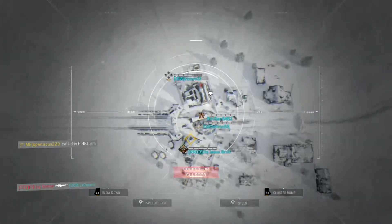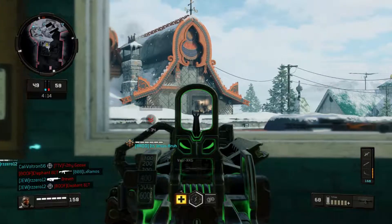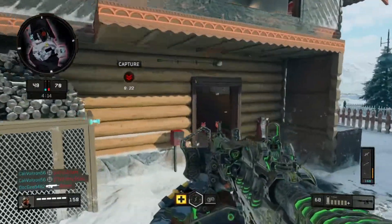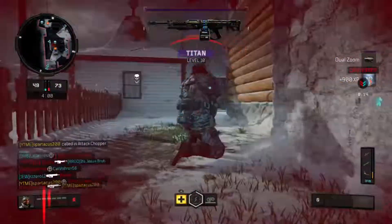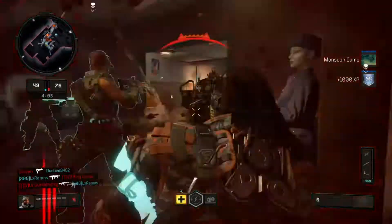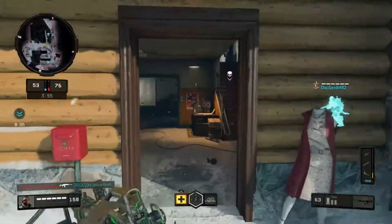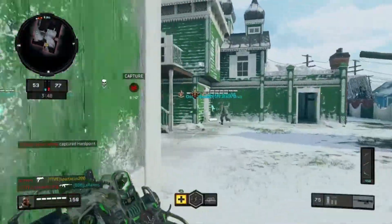Another thing about multiplayer that needs improvement is the Blackjack Shop — the special orders need to be cheaper. In Blackjack you can buy outfits for specialist characters, emblems, stickers, and all that with COD Points. You can also buy sets, and if you complete a set you get a new item, which is cool. But the items need to be cheaper; for example, I saw a sticker that costs 500 COD Points, equivalent to $5. A cosmetic sticker should not cost $5. As Activision, they're always overpricing things.